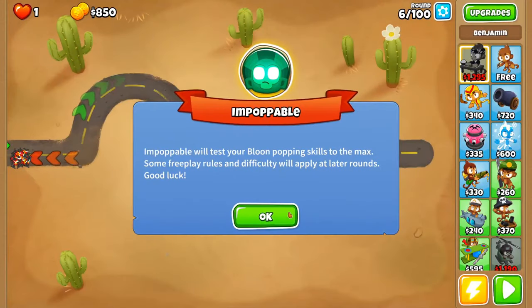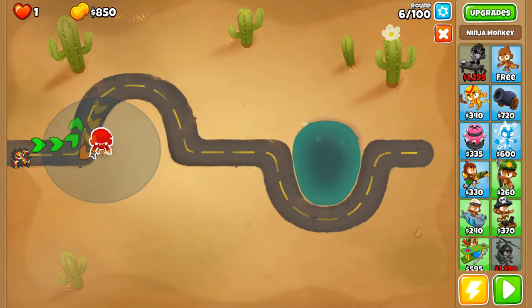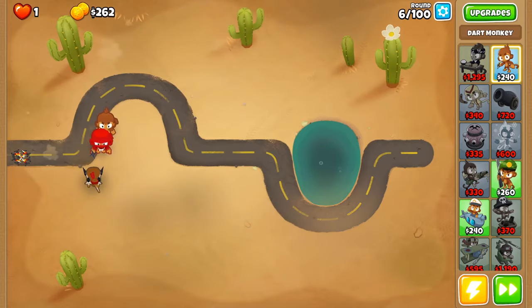To start, we're going to load up the easy map that has the Golden Bloon modifier on it and pick the Impoppable difficulty. We're going to pick this because 8 total Bloons will spawn in this run and they are all fairly easy to pop.